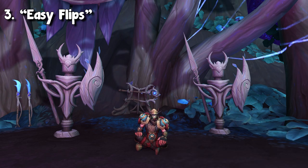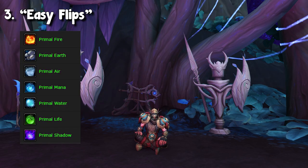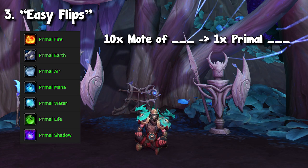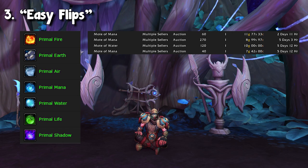The other sort of easy flip I want to talk about is basic conversions. The specific example I have in mind are primals. If you guys don't know, you can get 10 of the motes of blank and turn it into one primal blank. For example, you can turn 10 motes of mana into one primal mana. I've been checking the auction house, and let's say there are some motes of mana for 9 gold apiece. I buy up a handful, and that means my crafting cost for one primal mana is about 90 gold. The full-on primal manas are actually selling for 140 or 150 gold.